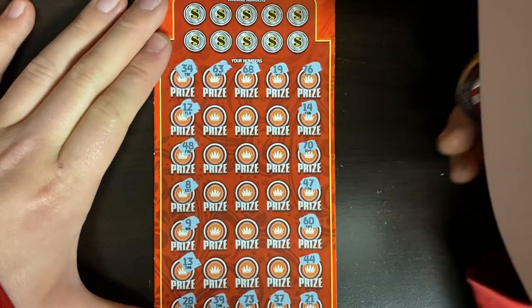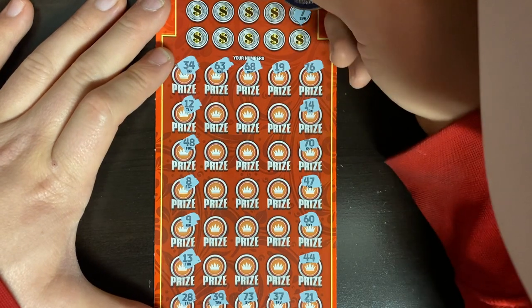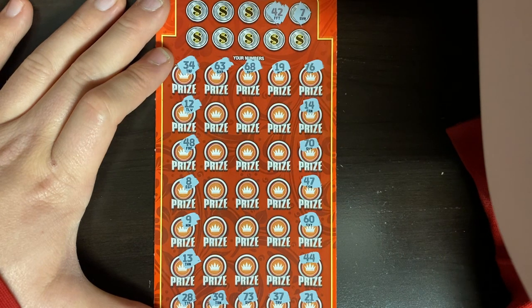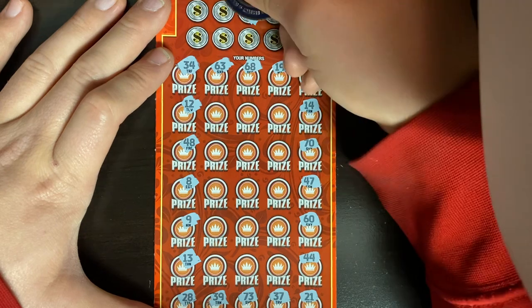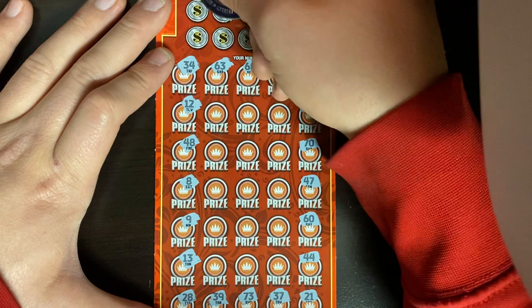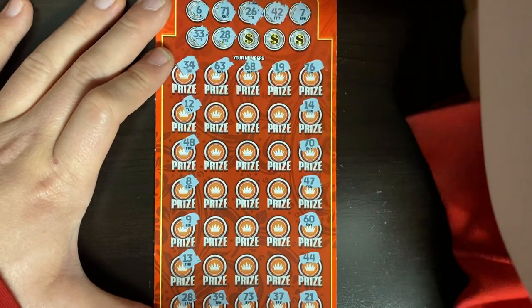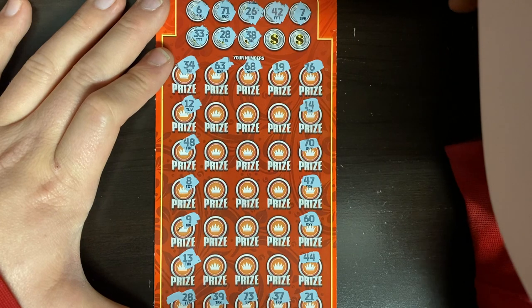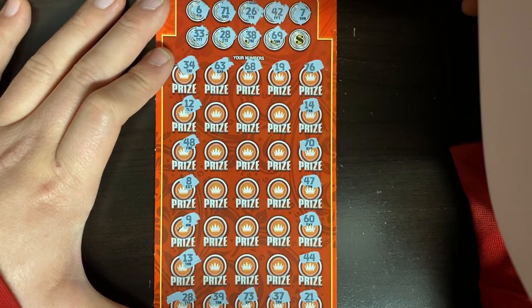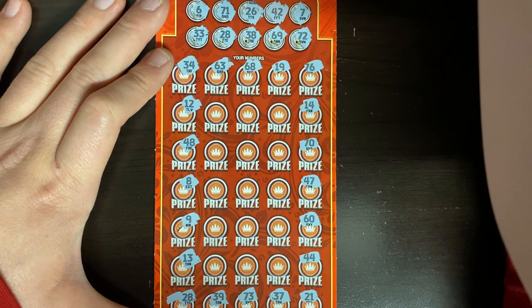We'll see if we got a couple matches and then go to the inner core. Starting off with a seven — we've got eight, nine. Don't think we got a seven. 42, 26 — that's actually 76, no 26s. 71 — we got lucky 21 and a one-off 70. Double threes — no double threes. 28 — there we go, we got a matching 28! How about 38? We got 39, 48, 68, 69. So we got a minimum of $75 back. 72 — we got a 73. Win symbol found — we got a minimum of $100 back.